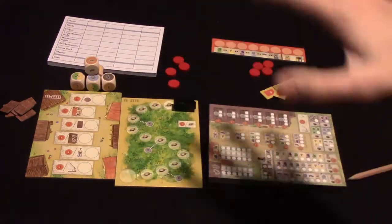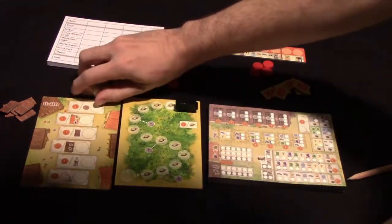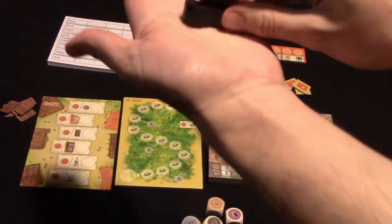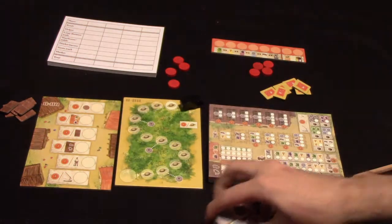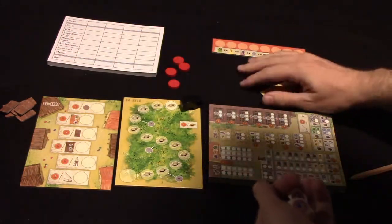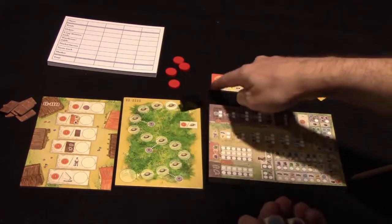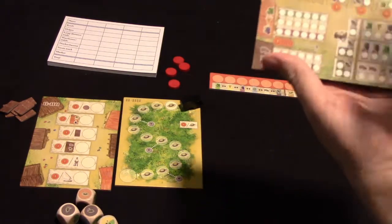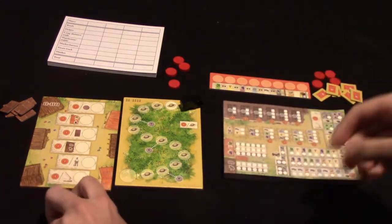So these are the main components for La Granja No Siesta, and I've just set up one player's area here. Based on the number of players, you're going to have a number of dice, and whoever's the first player — marked by the person who gets this cute little pig meeple each round — is going to roll those dice, and then there's going to be some dice drafting. By drafting those dice, you're going to determine which goods you get, and then by using those goods each round, you're going to fill up spaces on this board. Let me first show you how the draft works.